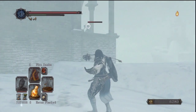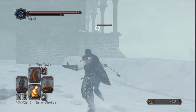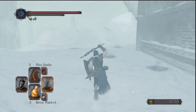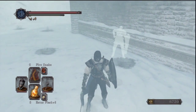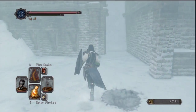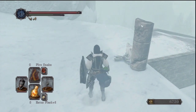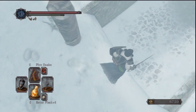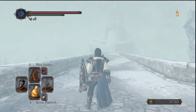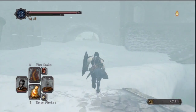Those guys only take three arrows with poisoned arrows to be poisoned, which means they are weak to poison. Most other enemies take at least four arrows to get poisoned, some take more. Those enemies are also not particularly weak to dark, but they're not very resistant to it either, so if you play a hex build you can still come through here. Dark damage isn't too bad here.